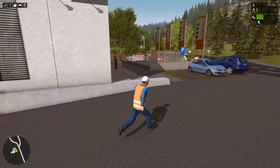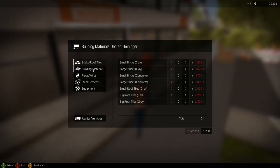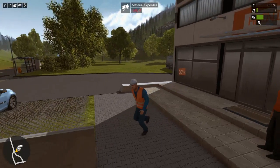All right, just arrived at the materials dealer. We're gonna go and pick up some building materials that they said we needed. There we go — one container. Purchase that.